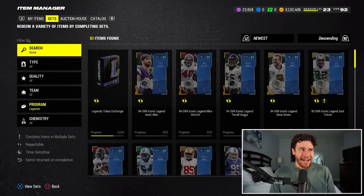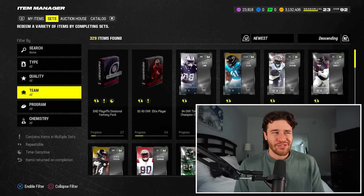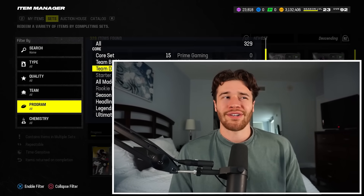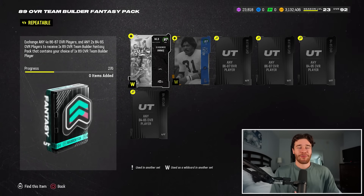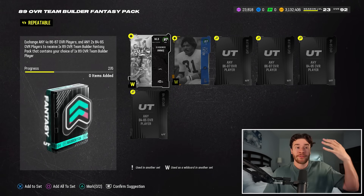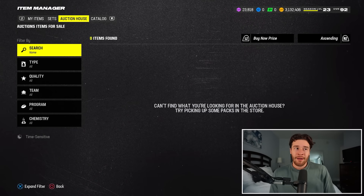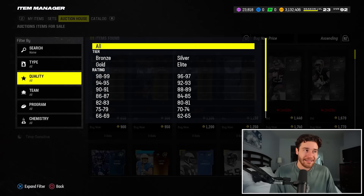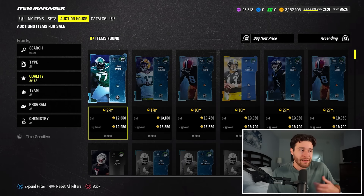There's not a ton of great ways to make coins in this game, but one method that's been working for the entirety of the year: all you've got to do is go to team builders and do this 89 overall team builder fantasy pack. This is the best way of making coins in Madden. It requires four 86s and an 84 to 85. In terms of prices, you're probably knocking this out for a maximum of 45,000 coins — find your 86s at under 10K, like 8K or 9K.